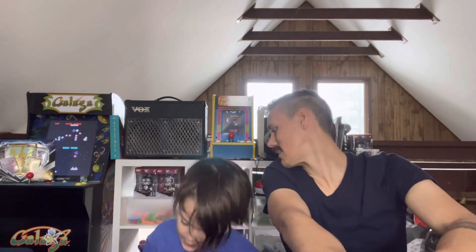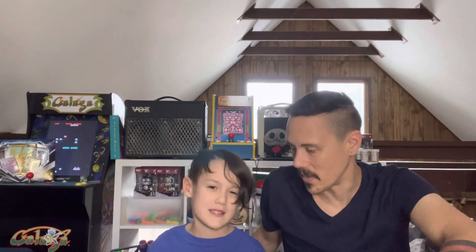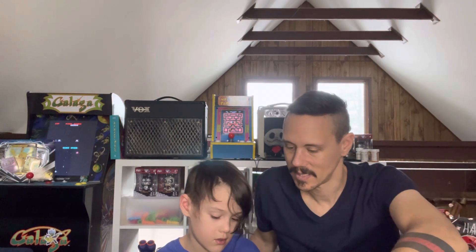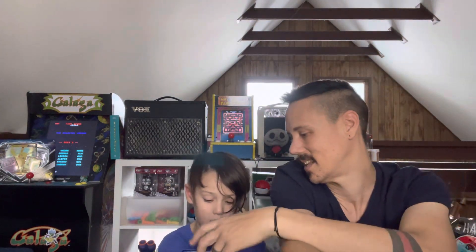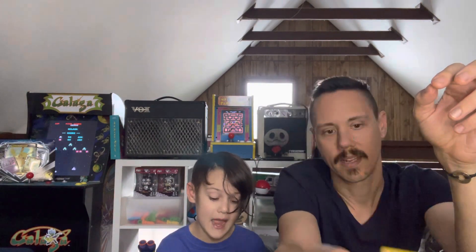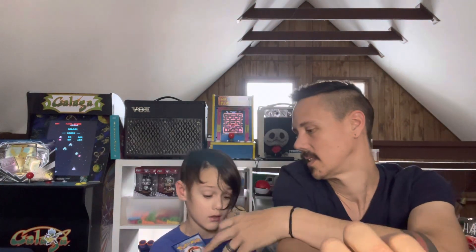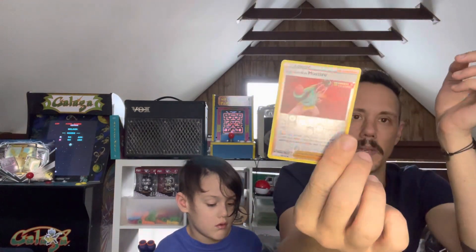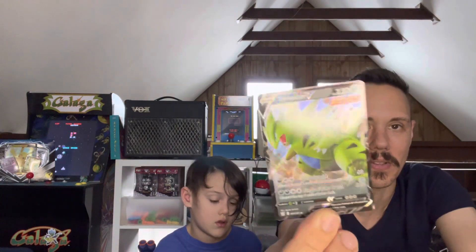Back to the Empoleon — we also had the Empolion in the last one. All right, last pack everybody, this is Part 2. I see a V or a V-match on the edge — let's see. Gligar — we needed that. Sandile, we already had that. Bronzor, we already had that. Cacnea — we needed that. Splanks — we needed Splanks, it's always good to see Splanks. Single Strike Mustard — we had that. Tyranitar V! Wow, dude, that's awesome — look at that!